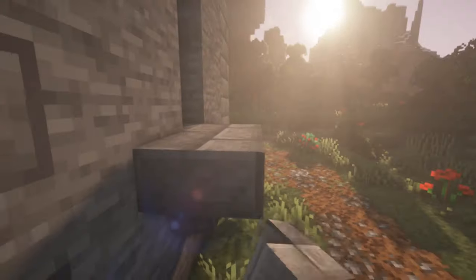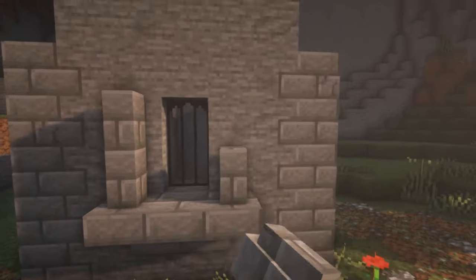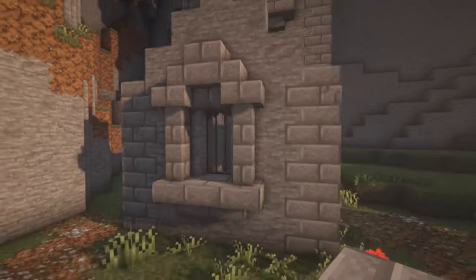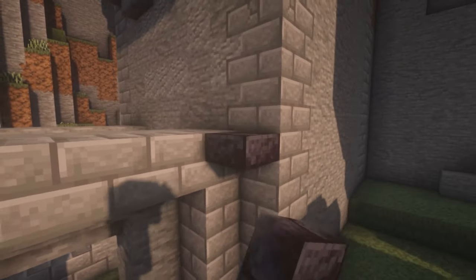Get some stone brick stairs and put three upside-down stairs underneath the window, then two walls on each side. Stair, stair, upside-down stair, and then a slab. Now we can start on the roof.